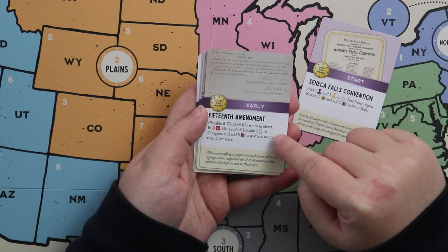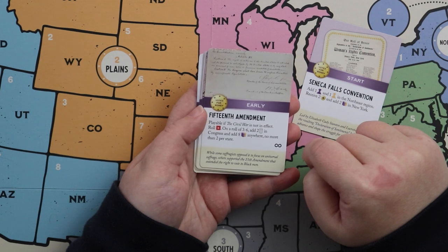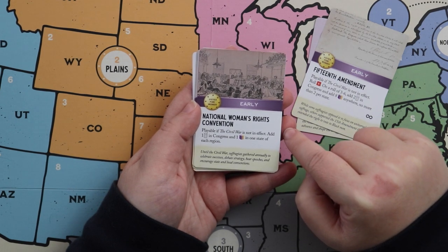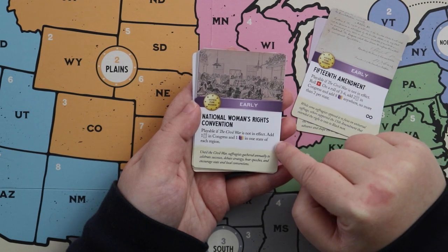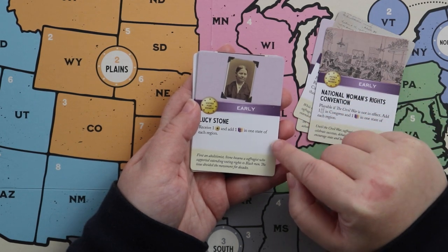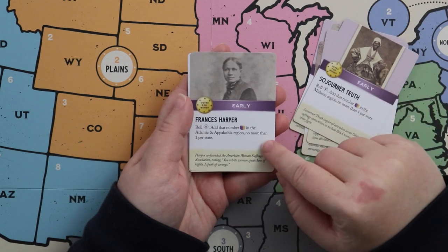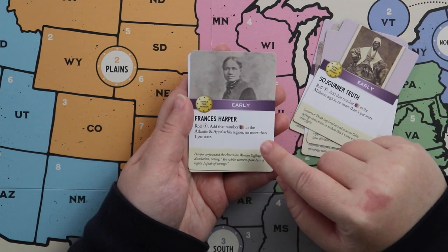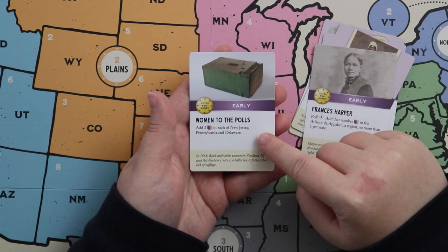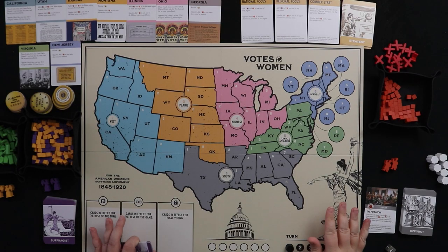We have our start card — the Seneca Falls Convention. We also have the 15th Amendment: roll a d6, on three to six add two support in Congress and place eight cubes anywhere, no more than two per state — very powerful. We have the National Women's Rights Convention: add one support in Congress and one cube in one state per region. Lucy Stone gives one button and a cube in one state per region. Sojourner Truth adds cubes to the Midwest. Frances Harper adds cubes to the Atlantic and Appalachia. Women to the Polls places two cubes each in New Jersey, Pennsylvania, and Delaware.